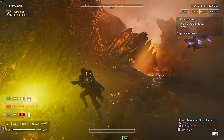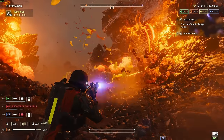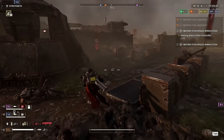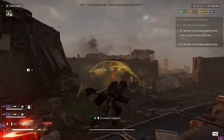While the Scorcher was able to completely delete egg clusters with its AoE explosion, the Slugger is far more wasteful and laborious for this. It also can't set alight ammo depots in lower difficulty Automaton missions, giving it less overall utility.